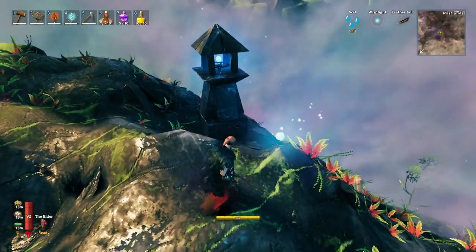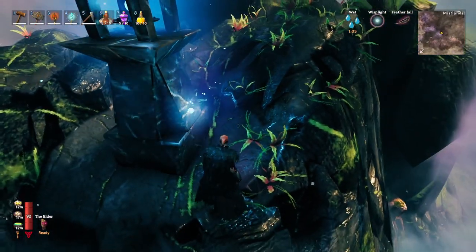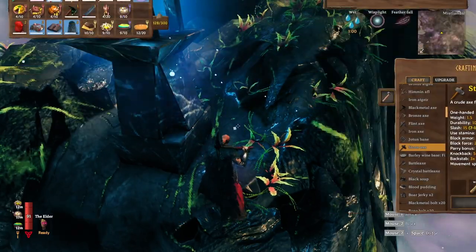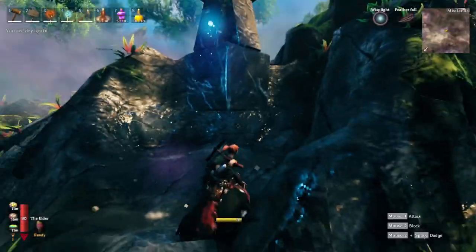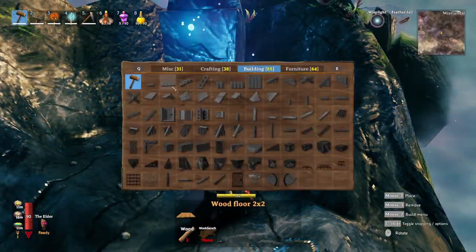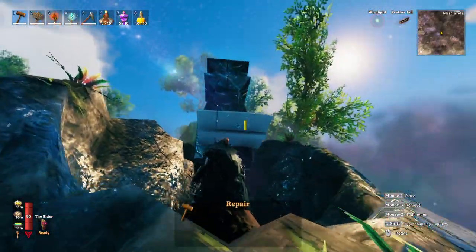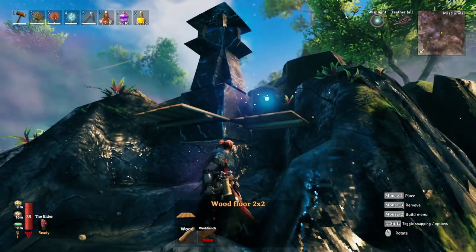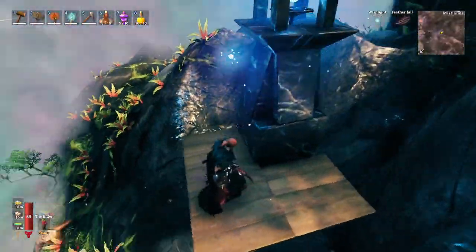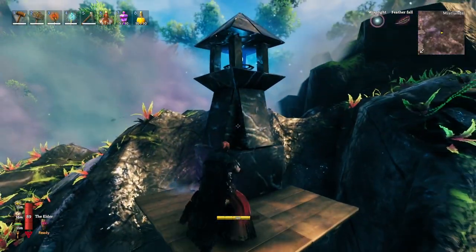This next one is absolutely going to blow some minds. All around the Mistlands you'll find towers in various locations. These are interesting because they don't sink to the ground and don't need foundation support. If you dig out from underneath one, you can see it is now suspended in the air.